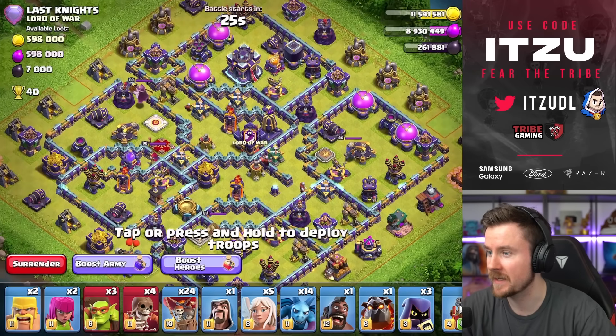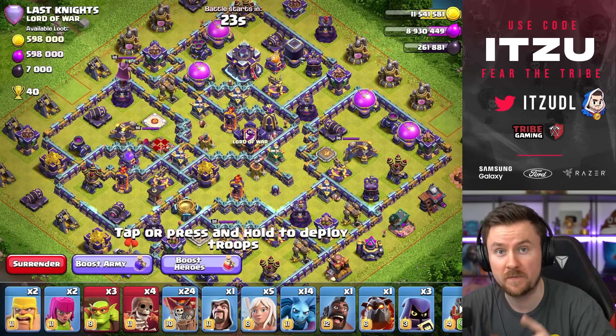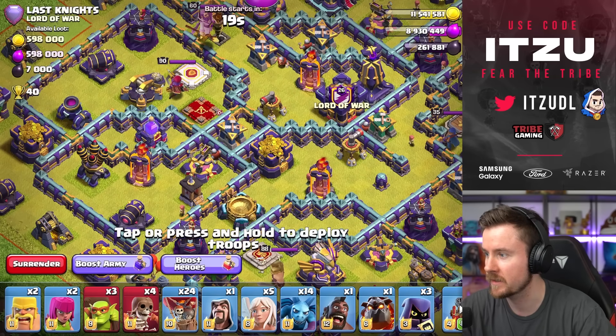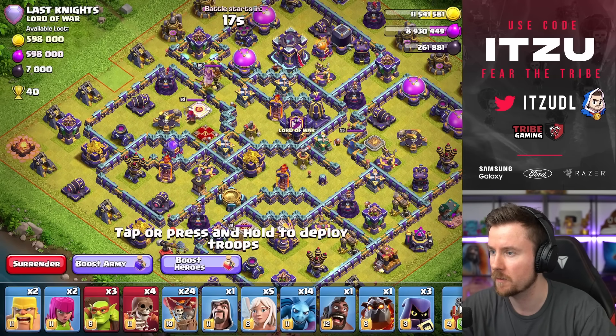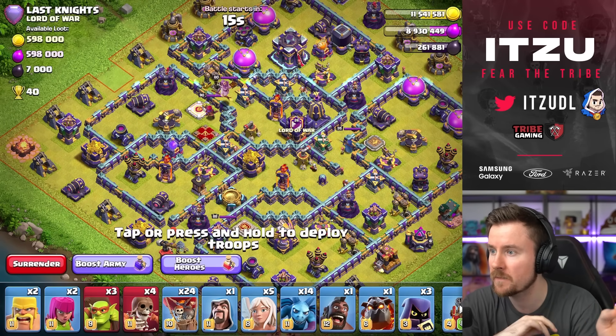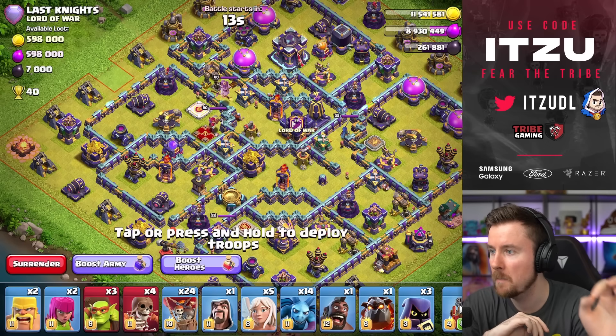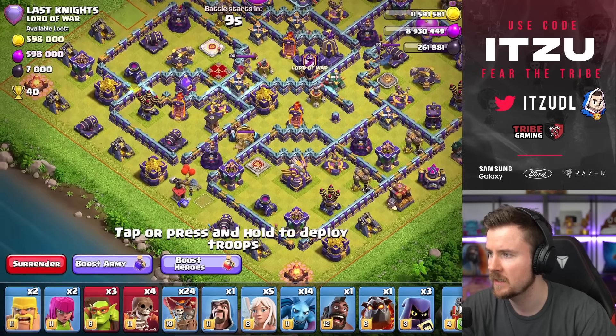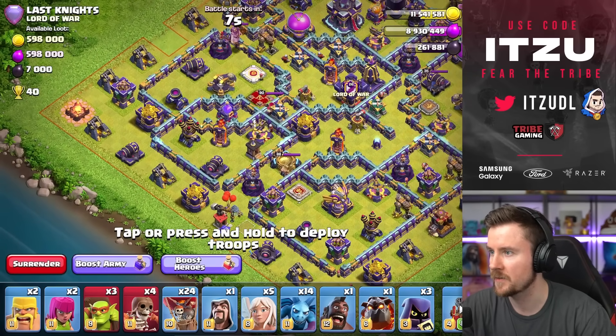We have not gotten one of those Toxic Ring Bases so far, but we already have a Rage Tower right here, which is always a nightmare to charge in my opinion. But how do we do this? We have a Scattershot and a Monolith behind the tunnel. So typically I try to avoid charging that. But what are our other options?